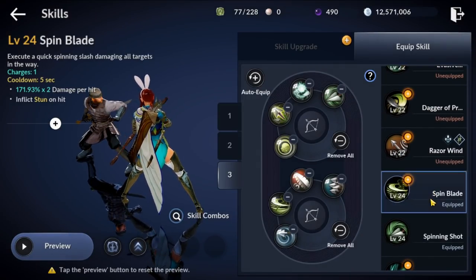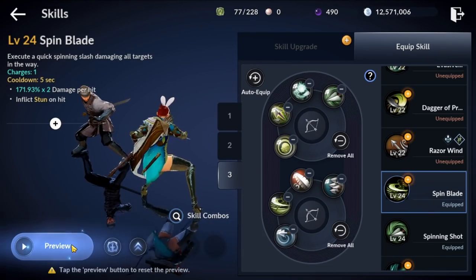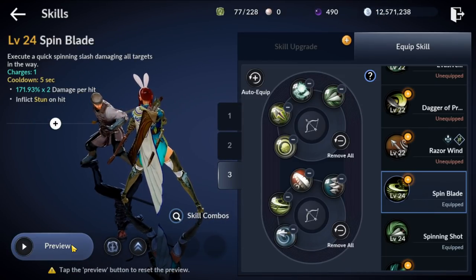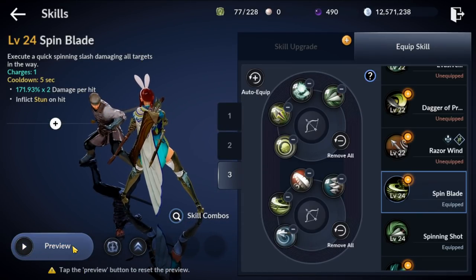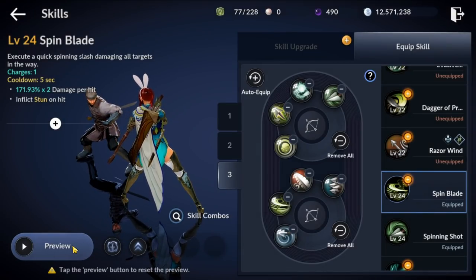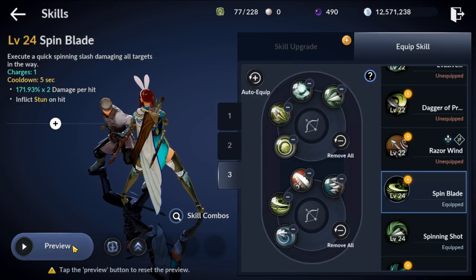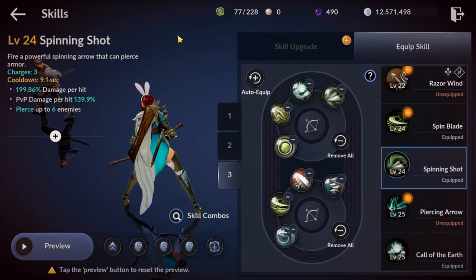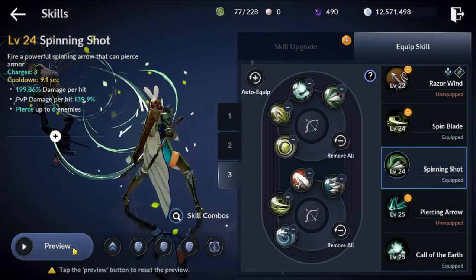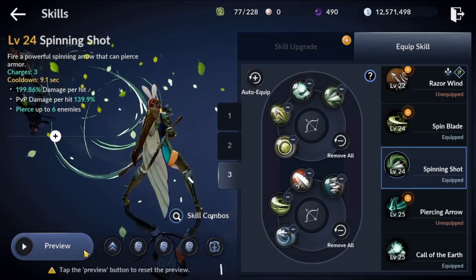Next is Spin Blade, another optional skill. Like Will of the Wind it brings you in towards the middle of the mob pack, hits in a circle, and stuns them — so you take less HP loss and kill them before the stun runs out. Next up is Spinning Shot, which pierces six enemies, does a nice amount of damage, has three charges, and a very quick animation. It's another bread and butter skill you'll use very frequently.